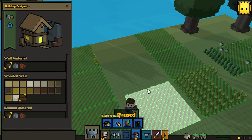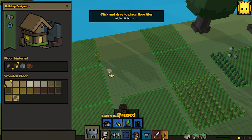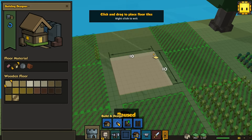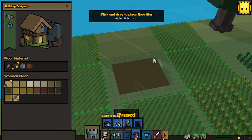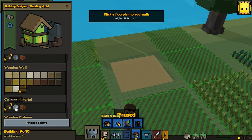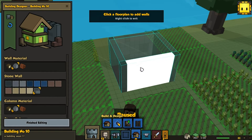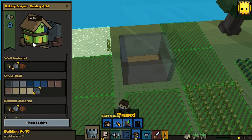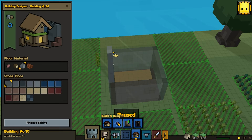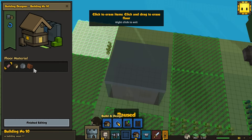Hello everyone, this is Sarvi and today I'm going to show you how to properly build a multi-story building. I'm going to build a windmill and show you how to make a link between floors, because I've seen people building doors outside of the first floor and making a stair outside, and that is very wrong.